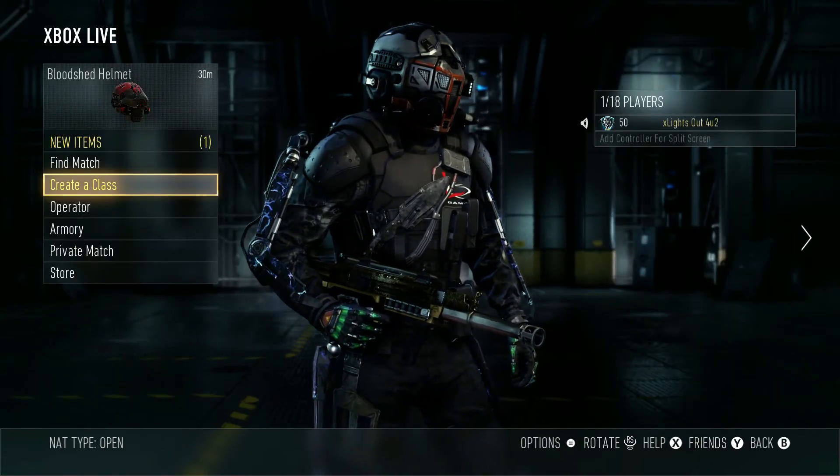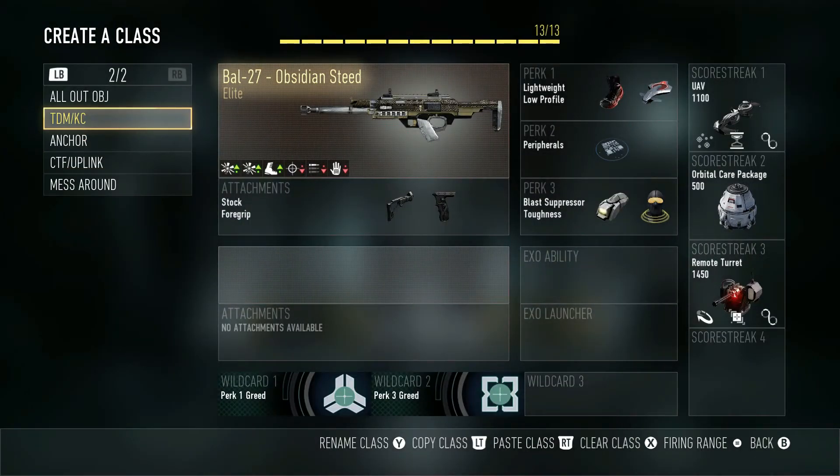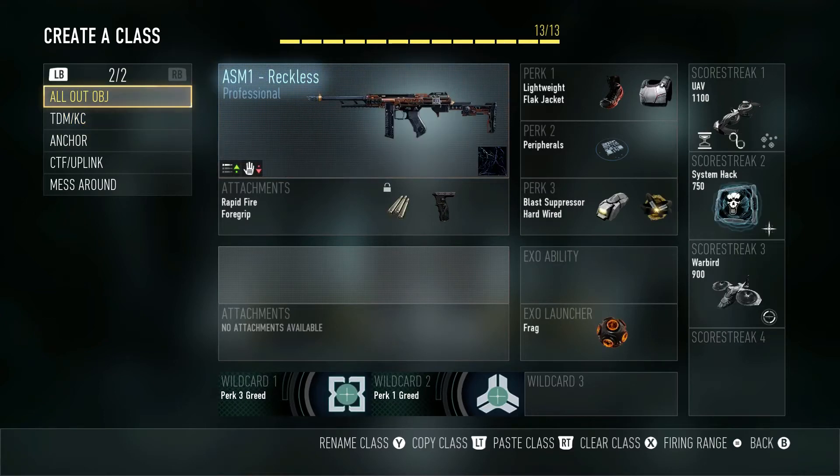Let's go ahead and click on Create a Class. You can see we started off with the TDM Kill Confirm class last time — the only change there is the Obsidian Steed replaced the Battle Inferno, since the Obsidian Steed's got some better range. Now, the one we're going to be concentrating on today is the All Out Objective class, built primarily for hardpoint and domination. If you play those modes a lot, this should be a go-to class if you're able to use a submachine gun.